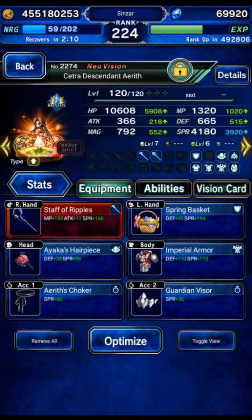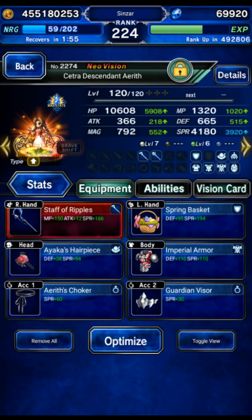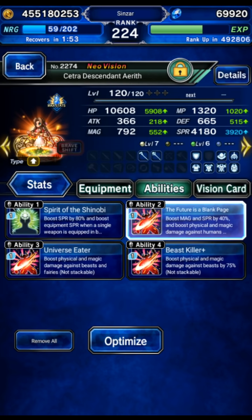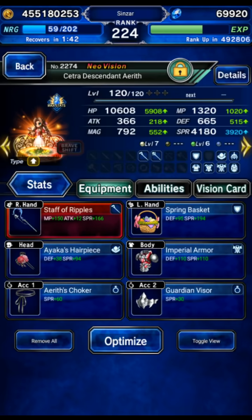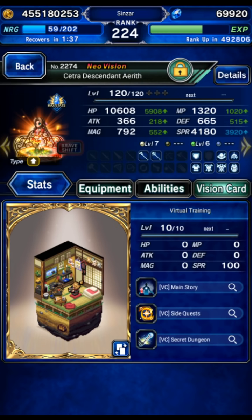We're going to be taking Desetra Descendant Aerith. Mine is only EX0 — I didn't pull, I'm doing it on day one so I don't have EX1 yet. That's all you need. Make sure you door pot her spirit and her MP, make sure she's using her TMR or STMR — we're using the TMR here. Gear her for as much Beast Killer as you can. We're using Universe Eater Beast Killer Plus and she's on Baymet with Magical Beast Killer Learn. It's Magical Beast Killer.